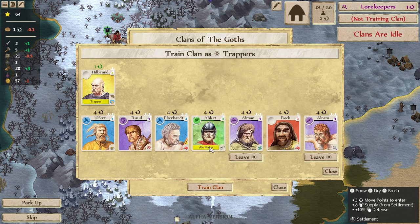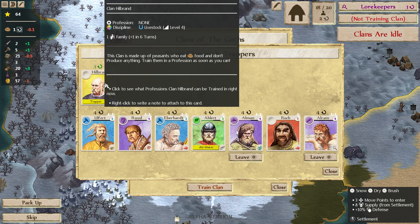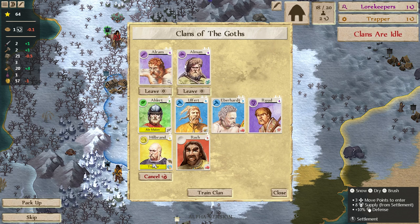Alright, so Trapper — we can now get a Trapper. Hillbrand will only take one turn because he's already level four, like we talked about in the last video. Is that probably the best thing to do right now? Yeah, because then Lore Keeper next turn — that makes sense.